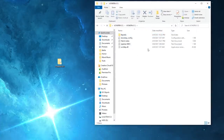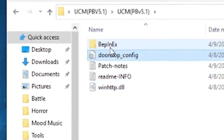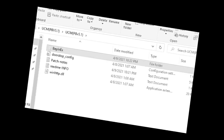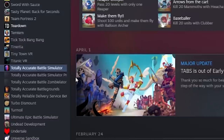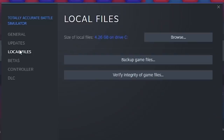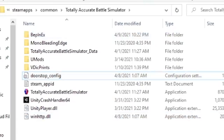Inside you will find a UCM folder, and inside of that you will find three files: WinHTTP, DoorStop, and BepInEx. You're going to take those three files and put them in your Totally Accurate Battle Simulator directory. To find that, go to your Steam, go to TABS, right-click, go to properties, go to local files, and then hit browse. Then take your BepInEx folder, your DoorStop config, and your WinHTTP file, and drag them into the folder. You've installed the mod — it's that simple.